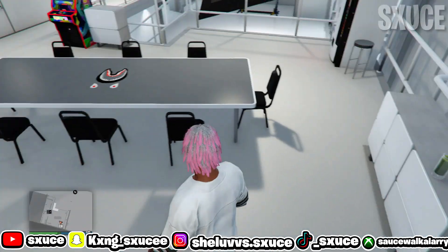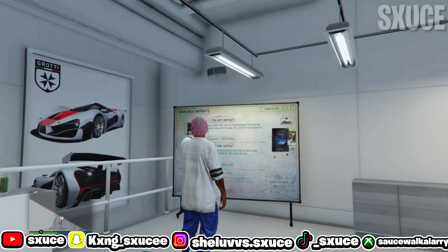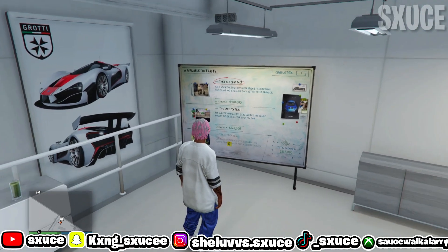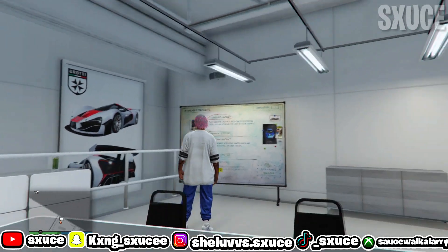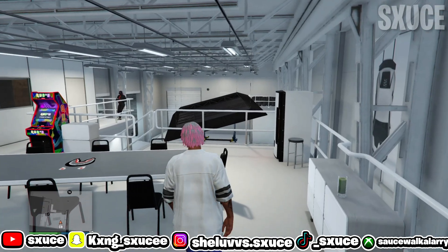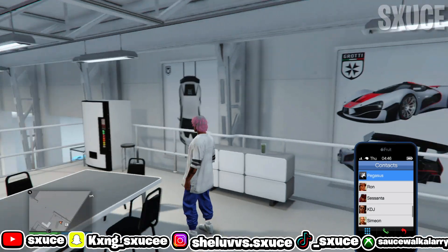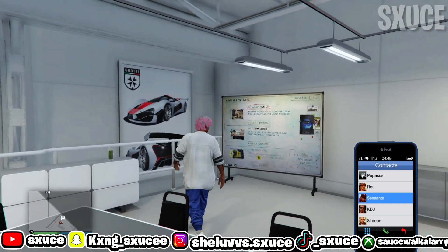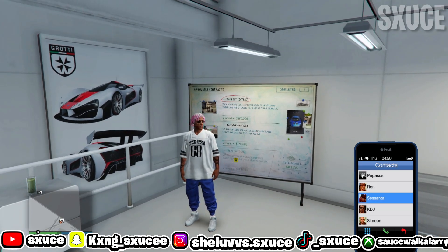Inside your auto shop on this board right here, make sure you have the last contract mission. If you don't have the last contract mission and it's just random missions on here, go ahead and start up any one of the random missions. Once it's done, go outside your auto shop, open up your phone and call her up. It should give you an option to cancel the heist, and once you come back inside your auto shop the job should be refreshed.